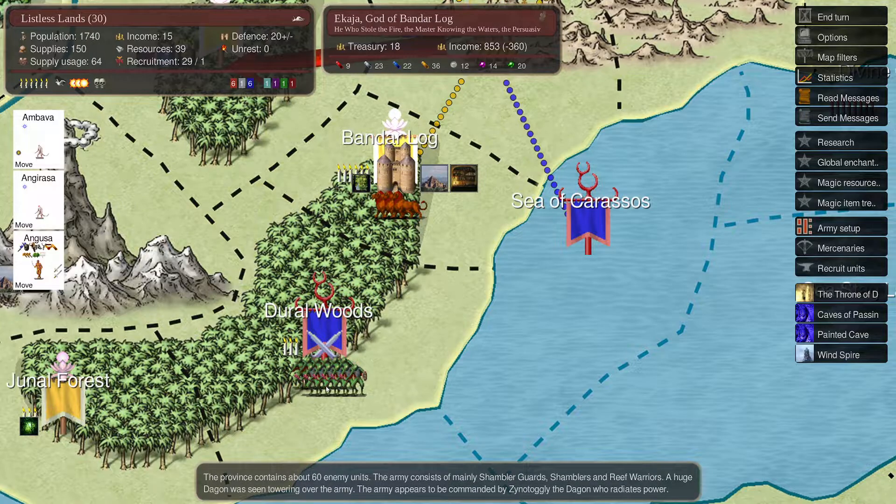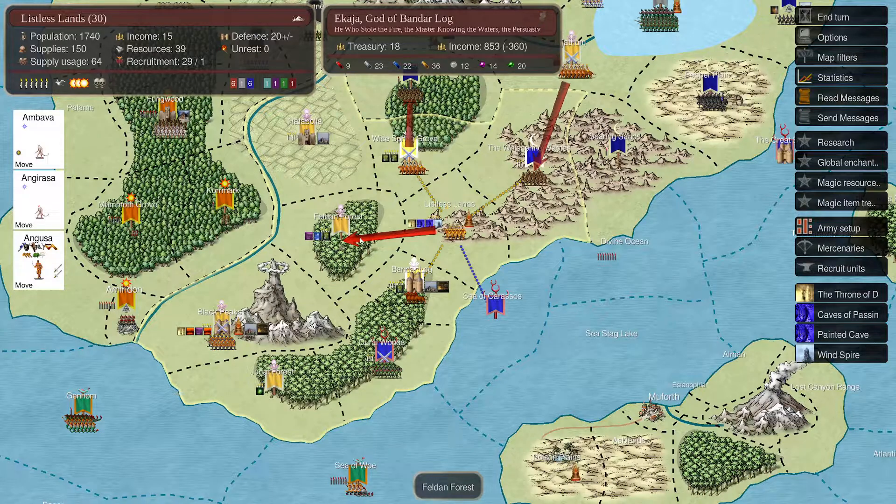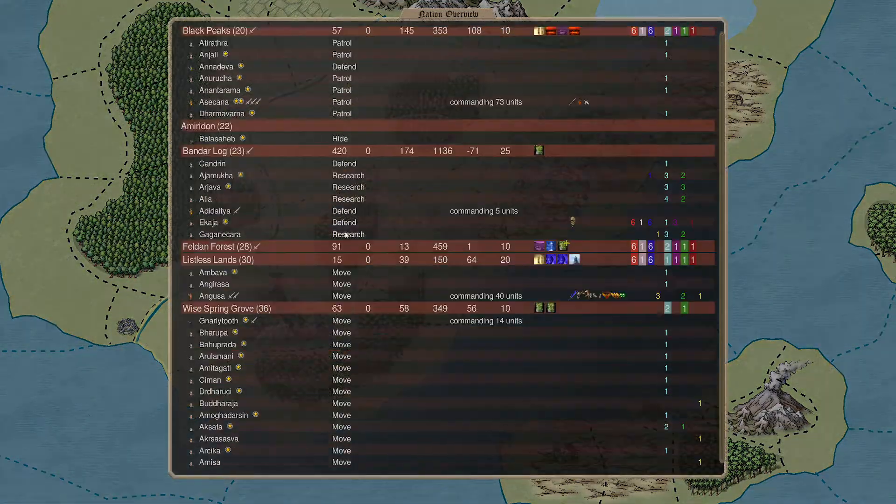We've got these Atlantean troops - 60 enemy units. Yeah, we do go down there. Let's do that.